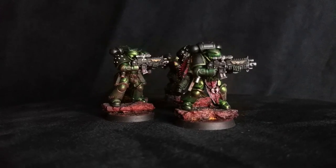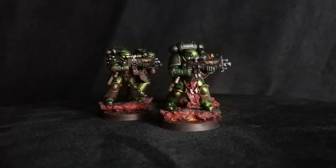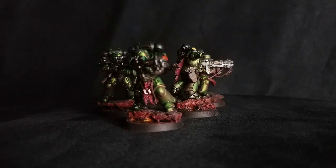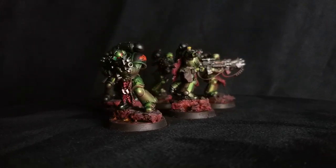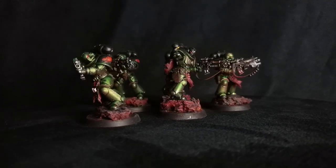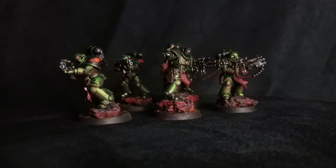When these guys hit the tabletop, they come in with a solid stat line as a troop choice for the Space Marine faction. They have a movement of six inches, weapon skill and ballistic skill of three plus, strength four, toughness four, two wounds, two attacks, leadership seven, and a three plus save. The Sergeant gets an additional attack and an additional point of leadership, bringing it up to leadership eight. Pretty solid.